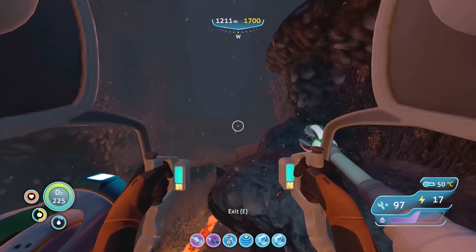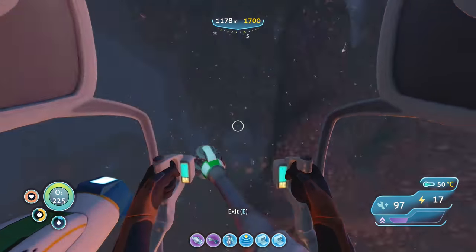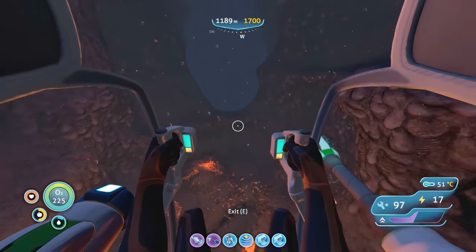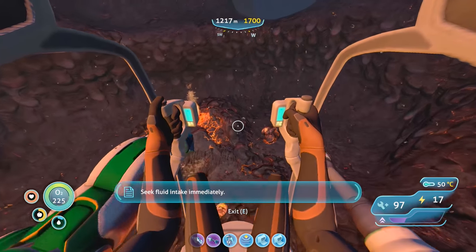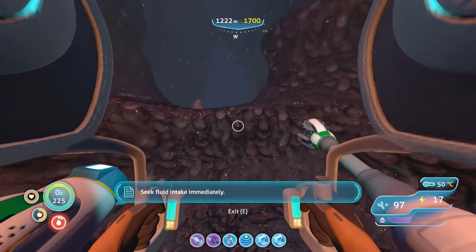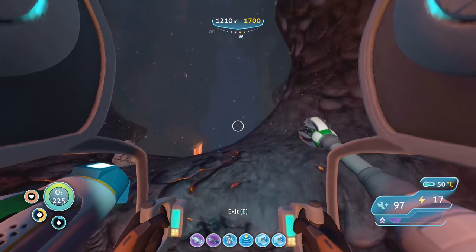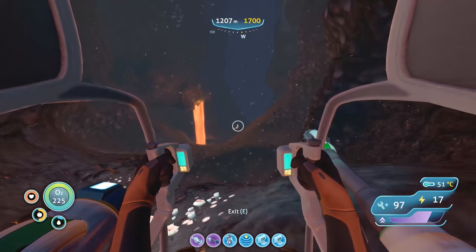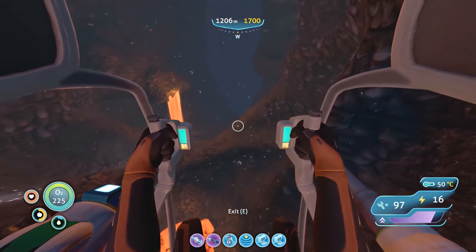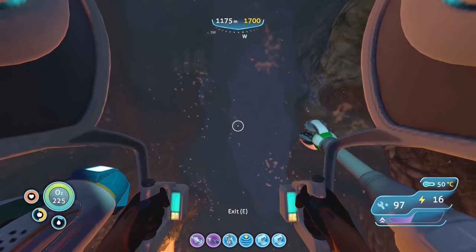This way — yes, finally! Heading west, that is our way out. Whenever I come back I'm going to seek fluid intake immediately. Am I taking health damage right now? My water is so low I'm going to start taking damage sometime soon, but I think whenever I go back to the Cyclops I'm going to take it to the quarantine enforcement platform.